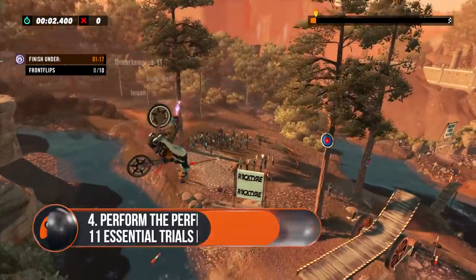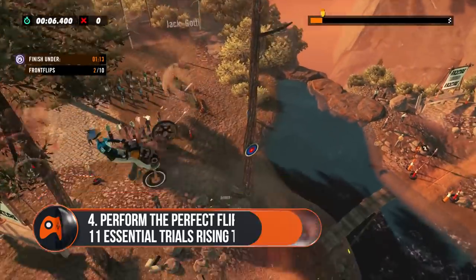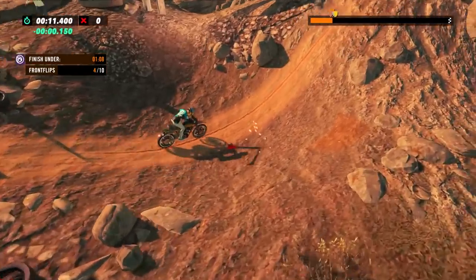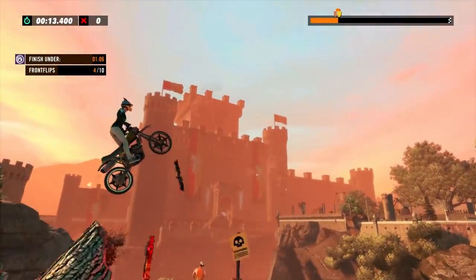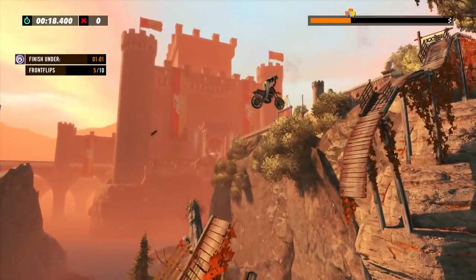How to perform the perfect flip. Some contracts will require you to perform a certain number of backflips or frontflips, which are a couple of the most impressive but trickiest skills to pull off. To get started, either lean backwards or forwards just before you leave a ramp, then keep holding to lean in that direction to maintain the flip.